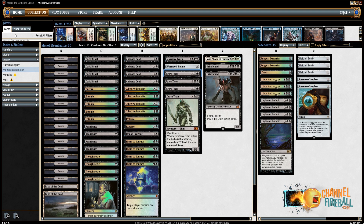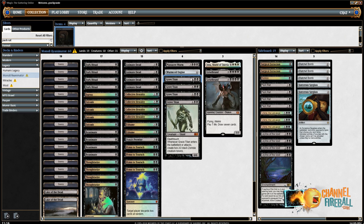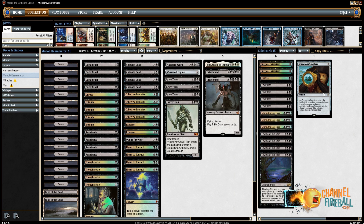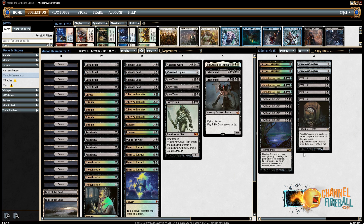In the sideboard we have some Surgical. Actually, I want Pack Rat in my sideboard. I'm going to cut the Spyglass and the Ratchet Bomb. Whenever you play against sideboard hate like Surgical, you sideboard in Pack Rat — they board out graveyard hate and you just get them with the Pack Rat. I think that could be a nice B-plan along with Leyline of the Void, some Leyline of course, and more discard spells. I can cut the rest for another Spyglass. This is my final list.